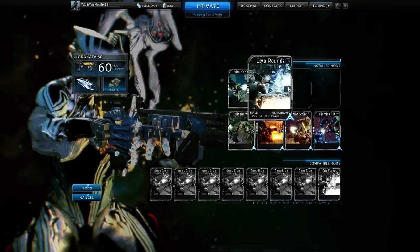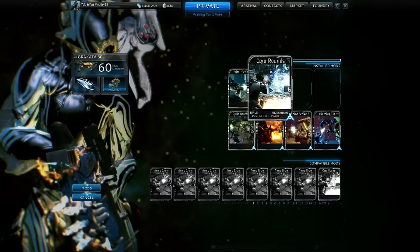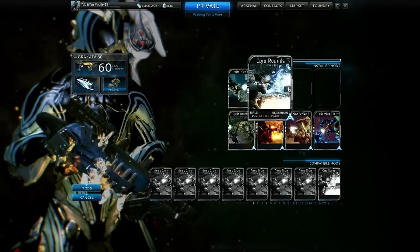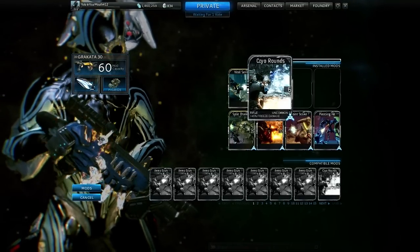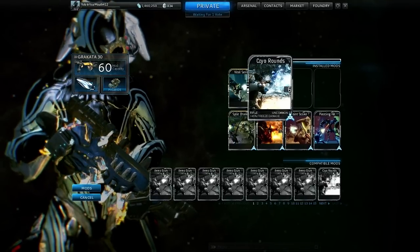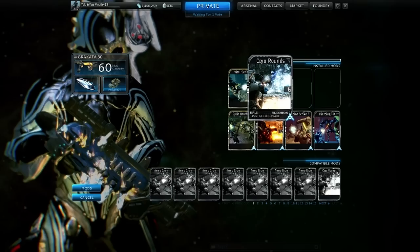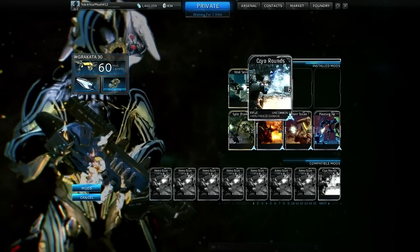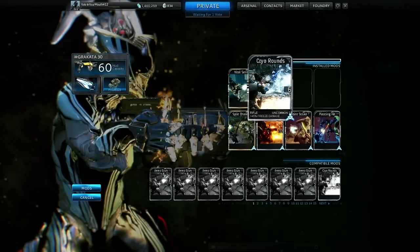Ice is a good all-around damage type against all factions, whereas a lot of elemental mods are only good against one faction. With six points you can get 45% freeze damage. Electric and fire can only get the mod up to 15% with six points. Ice is good against Corpus — 200% bonus damage — it's also good against shields and it slows enemies, so if you don't want to be switching mods in and out, ice is a great choice.